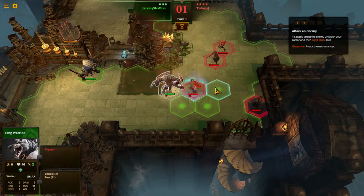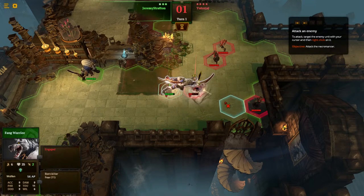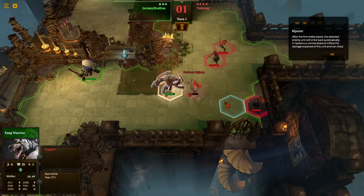Attack an enemy: to attack, target the enemy unit with your cursor, then right-click on it. And riposte — I always say riposte. After the first melee attack, the attacking enemy unit will strike back automatically. A riposte is a normal attack; it inflicts the damage expected of the unit and can miss.